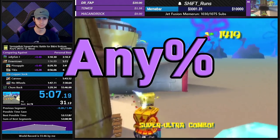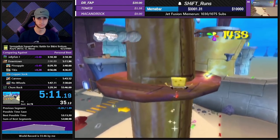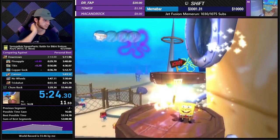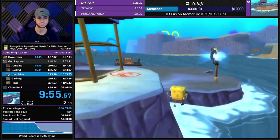In an Any% speedrun, the objective is to complete the game as quickly as possible with no gameplay restrictions. The purpose of this run is to demonstrate how quickly the game can be beaten, simple as that. Any% is the most popular category in BFBB, currently with 257 players on the leaderboard. It's historically the most competitive and optimized of all the categories as well.